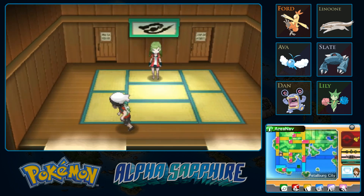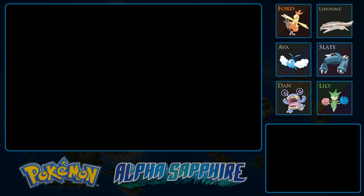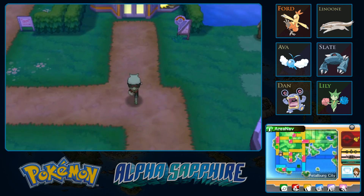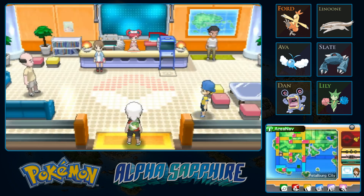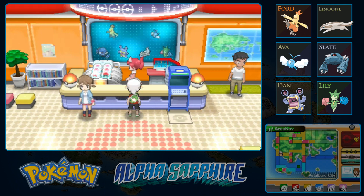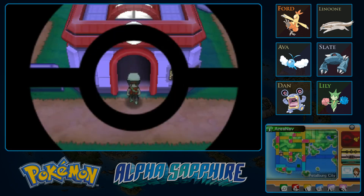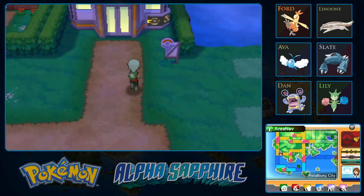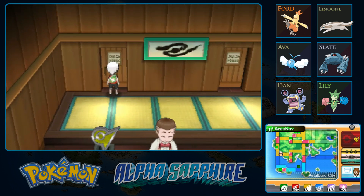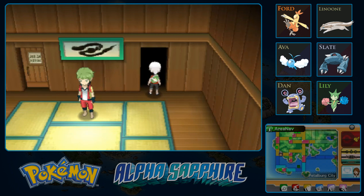I think that's all the trainers. Let's go heal up real quick. Zangoose — there's a category of Pokémon that tend to not have high stat pools overall, but the stats they do have are well allocated. Zangoose has a good attack stat and a good speed stat — you can go first and do a lot of damage, but he doesn't have good defensive stats or special attacks, so he's not a well-rounded Pokémon, despite a pretty good move pool. A lot of normal types have really good move pools — Lenoon is another good example.